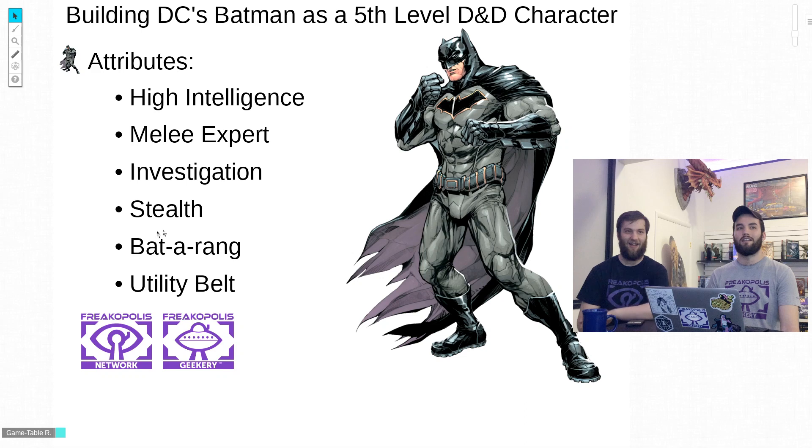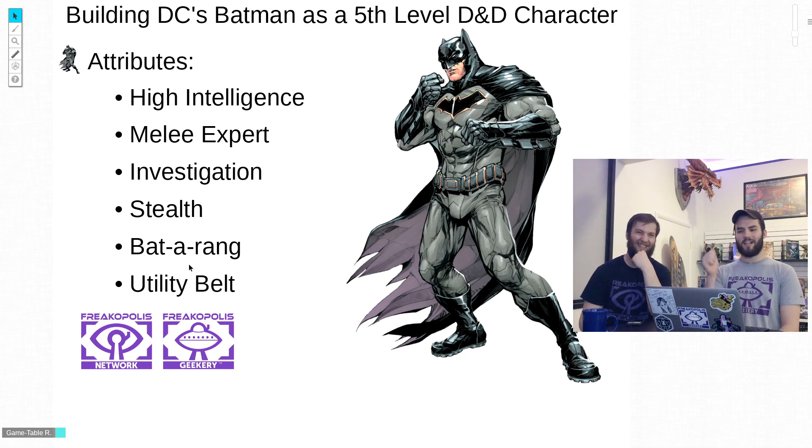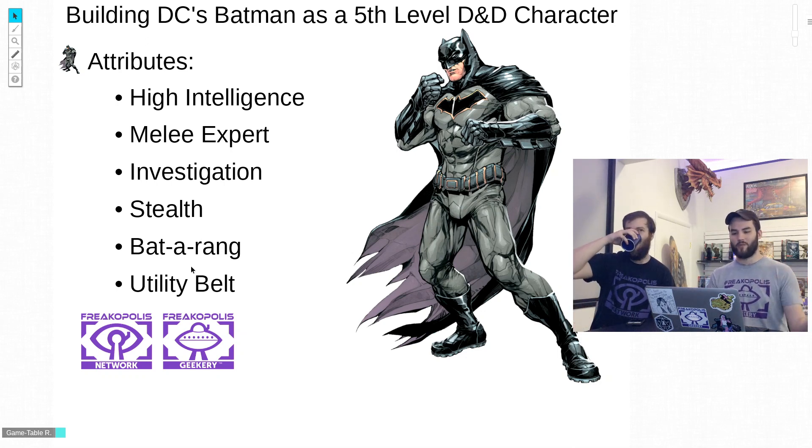He's also a stealth master — he's disappearing from rooftops all the time, capable of turning out the lights and just being gone. Jim Gordon turns the bat signal off, turns around, and Batman's gone. If you've ever played the Arkham games, sneaking around and surprising enemies is a huge part of Batman's toolkit. Then we get into where the magical items will come into play — his classic batarang, a super important part of equipment for taking down bad guys at range.